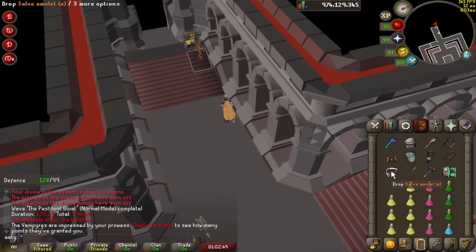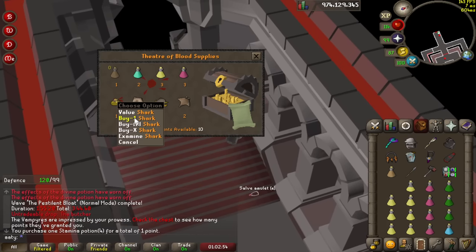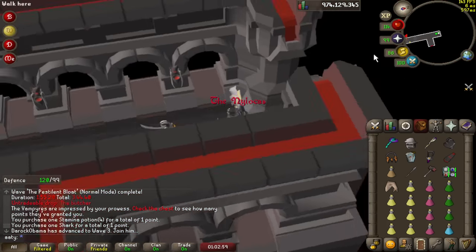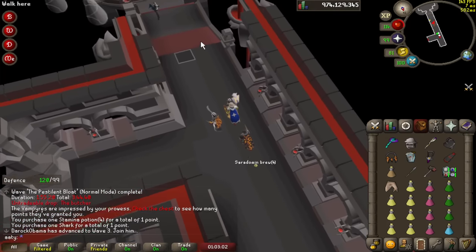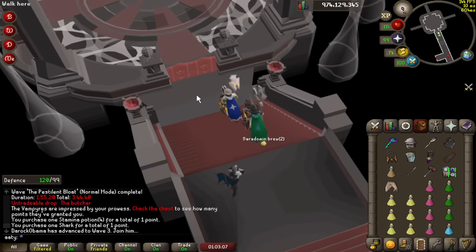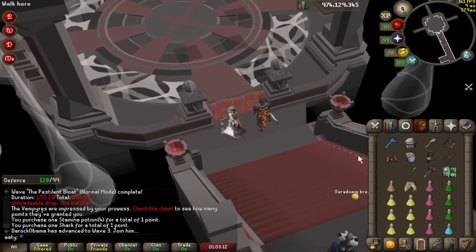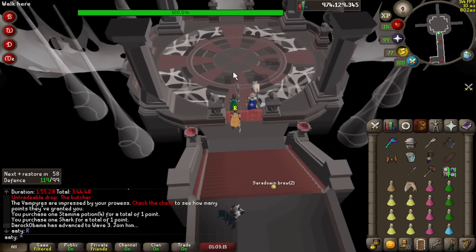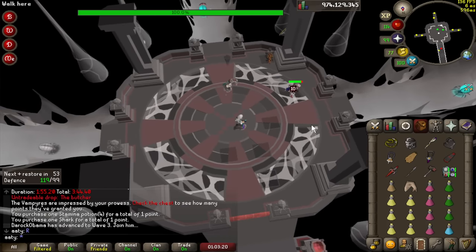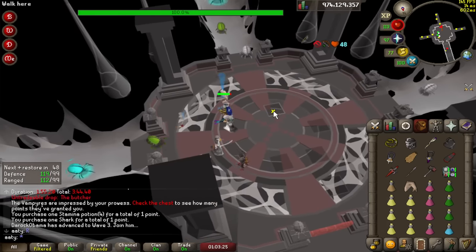Next room. Let's put our torture back on. We're going to drop ourselves a brew — you should have a surplus of them. We're going to buy one stam and a piece of hard food — either a potato or a shark — and then let's go through. Now, Nylocas for a ranger is really easy. What we're going to do is drop a brew somewhere up here, make some space in the inventory, and we're just going to go in immediately. It's a really easy room to explain. I'm going to go to my range gear, rigor on, use a ranging pot, and click green. That's it. That's the entire room.